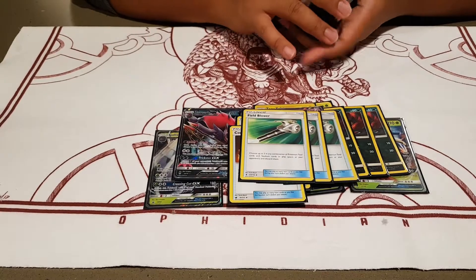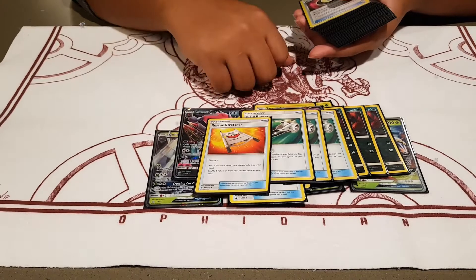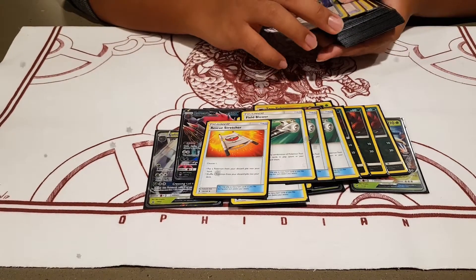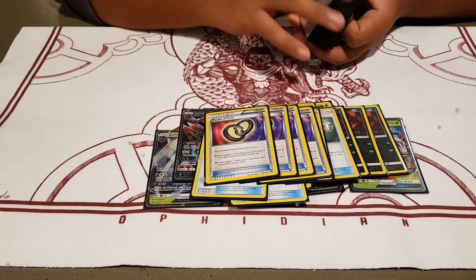Three Field Blowers — standard, because Float Stone, Choice Band, and Fighting Fury Belt are things. And Rescue Stretcher, of course. Why not Super Rod? I don't know, I just play Rescue Stretcher.